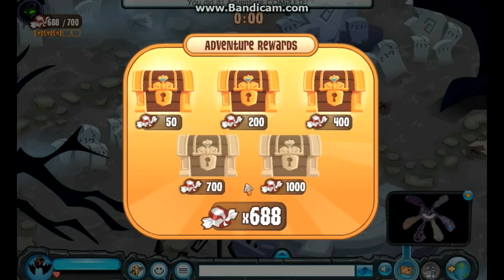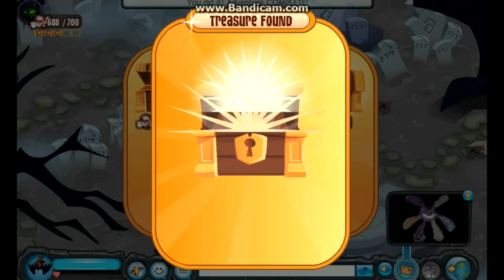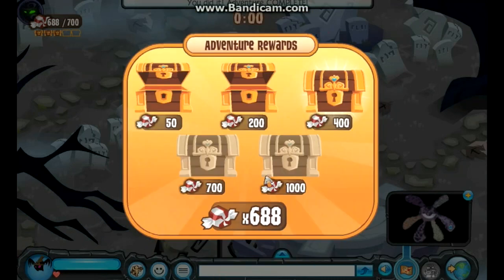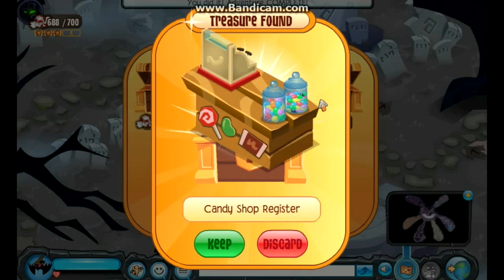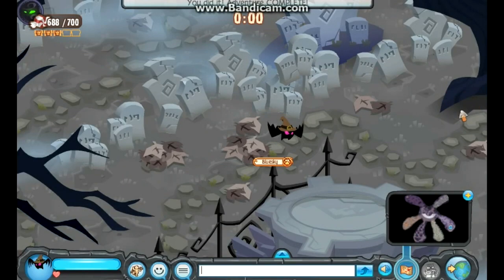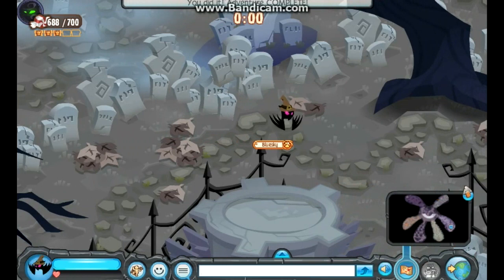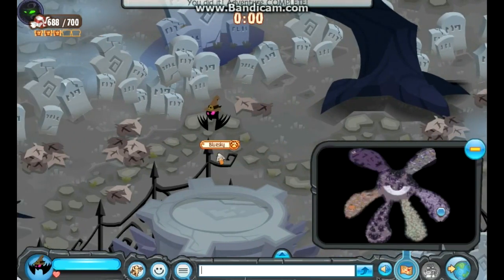These are some of the prizes you can get from the adventure. The first one is a candy streamer, which I already have. Next is a candy shop window — it's really cool. Then there's the candy shop register. I love how the layout is actually shaped like a phantom; it looks amazing. Every single area is pretty different, and I love how they did that concept.